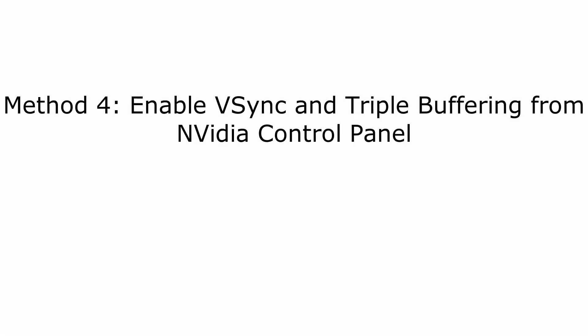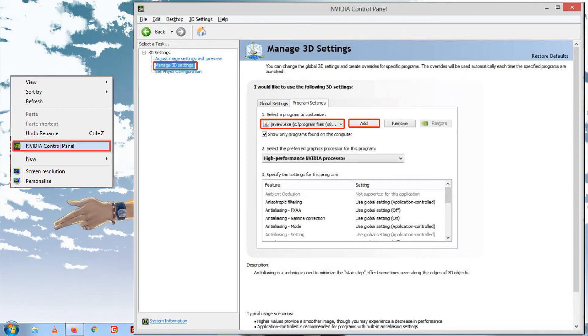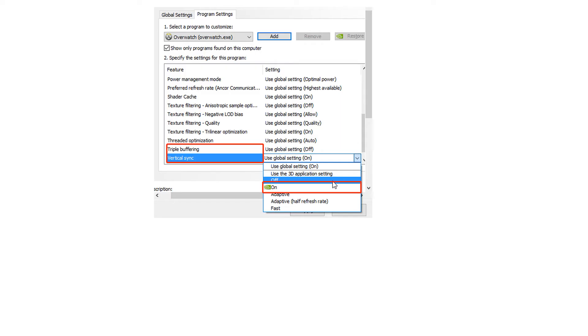Method 4: Enable V-Sync and Triple Buffering from NVIDIA Control Panel. Right-click on your desktop and select the NVIDIA Control Panel from the context menu — you can also find it from the taskbar. Select Manage 3D Settings from the left pane and navigate to the Program Settings tab. Click Add and Browse, then navigate to the directory folder of your Java installation, select the javaw.exe file, and click Open. Once the Java file is loaded, select the Vertical Sync and Triple Buffering options from the list of features, and change their default setting to On. Click Apply to execute the changes — these two features will then be used by every program that utilizes javaw.exe, including Minecraft.